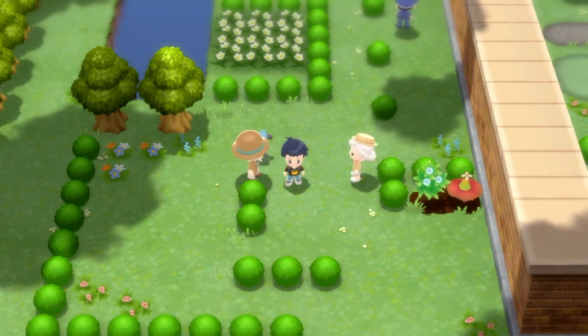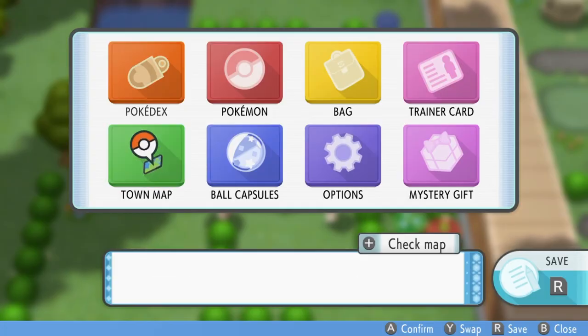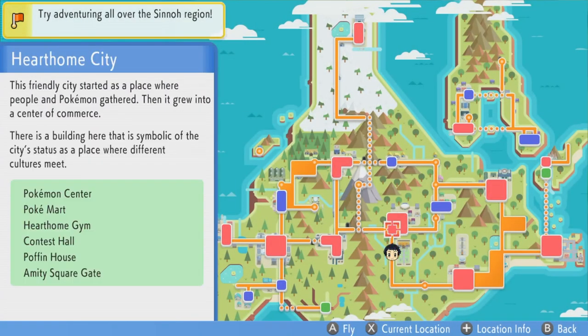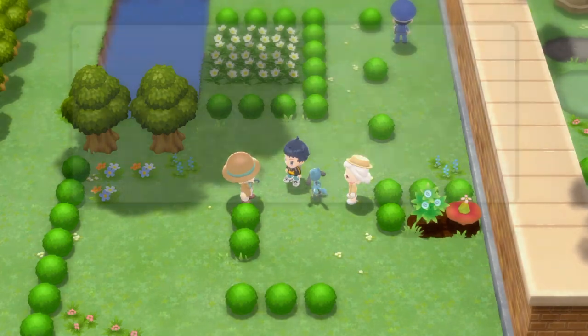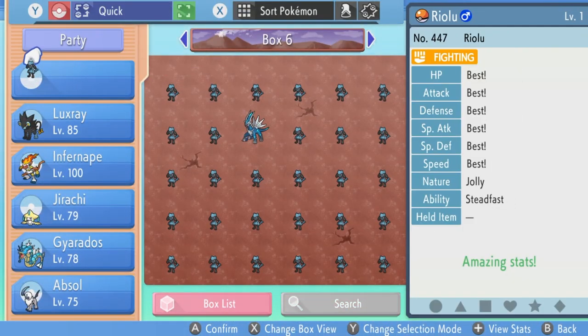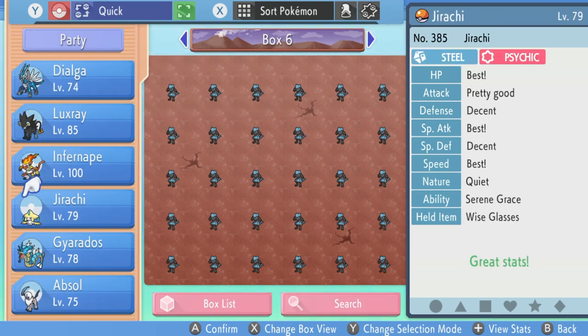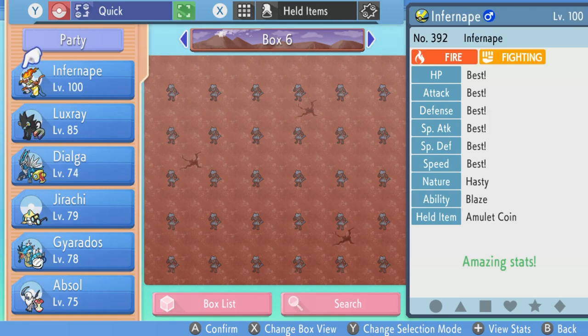In order to get that money, we're going to go battle the old couple at the south of Hearthome City — at this location on the map. From Hearthome City, go down the path to the south near the mansion. Now before we battle them, you want to put the Riolu into a box because you don't want it competing in battles and gaining EVs. I'll put my Infernape in the party instead.